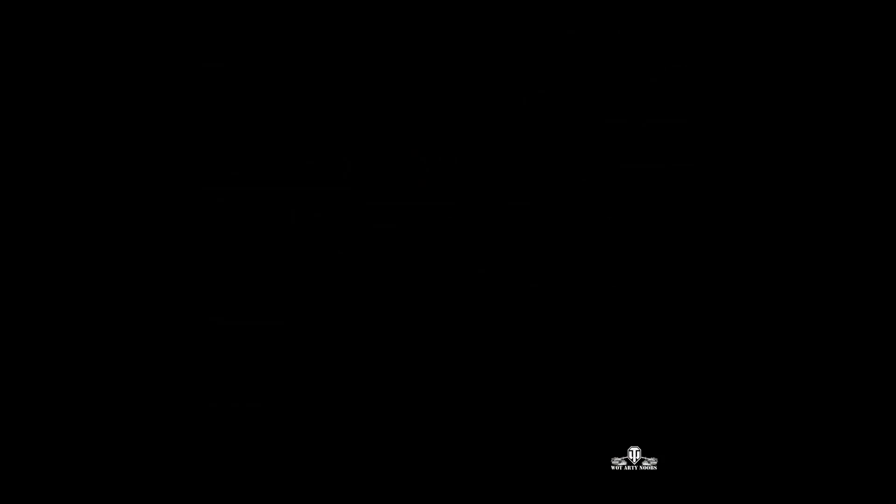Let's have a look at the end-of-battle stats. It's a First Class Tanker for Captain Ashstorm in the KV-2. He also picked up a Bruiser Medal for at least 5 critical hits — he got 17. A Duelist Medal for taking down 2 enemies that did damage to him. A Fighter Badge for at least 4 kills — he got exactly 4. A Fire Effect for dealing more damage than his own vehicle's hit points. And a Pascucci's Medal for taking out both M-44s.